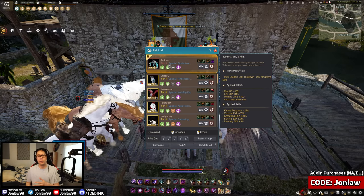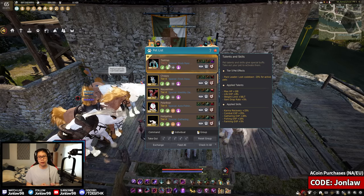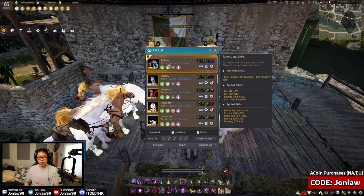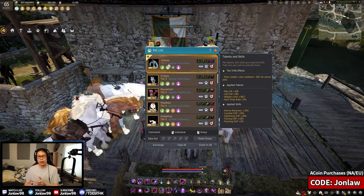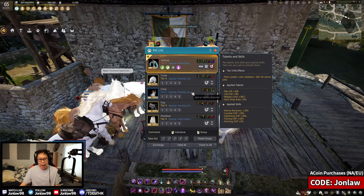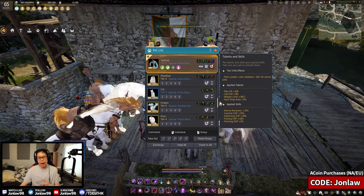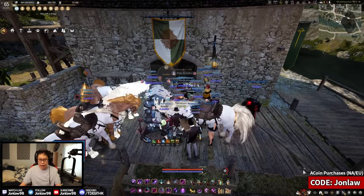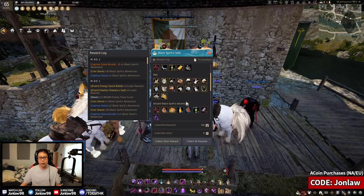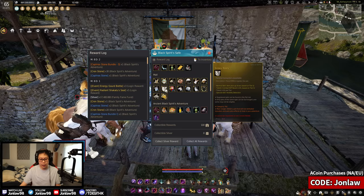So now there are tiers and levels, which might confuse some new players. What it used to do was: the higher your pet level, the faster it loots. They took out the levels, but the tiers are still there. The tiers just give you more skills. If you had a pet under level 10 at tier one, it basically got sent back to your storage.